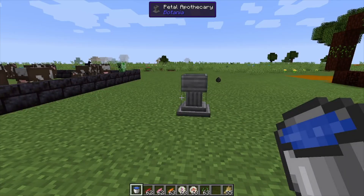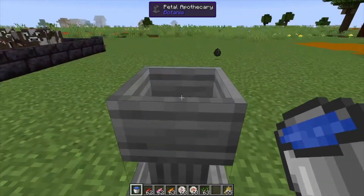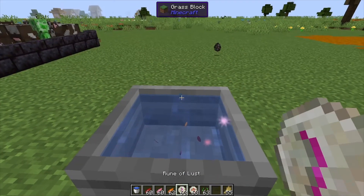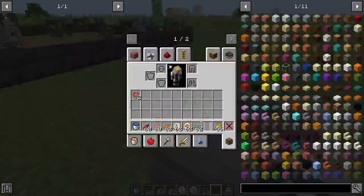Hey, Minecraft Mentor here, and today we're going over the Pollidisiac — I have a hard time saying some of these names — but anyways, to make this one we're gonna put water in the petal apothecary, two red petals, two pink petals, an orange petal, a rune of lust, a rune of fire, and a seed.